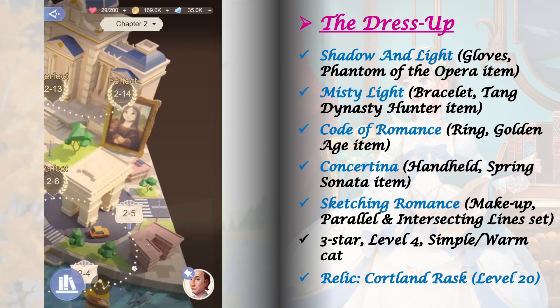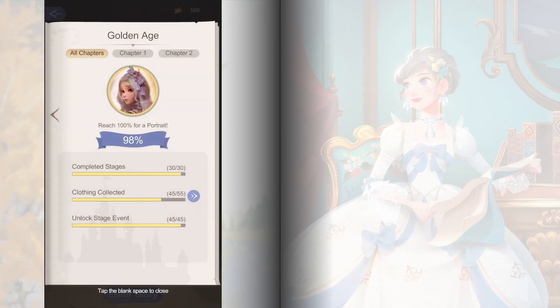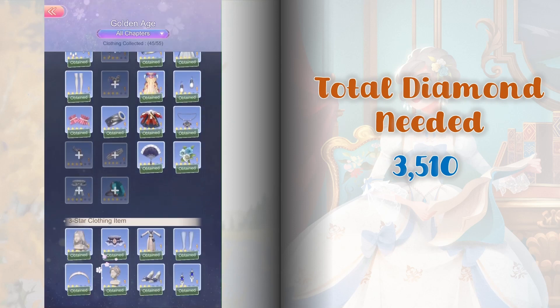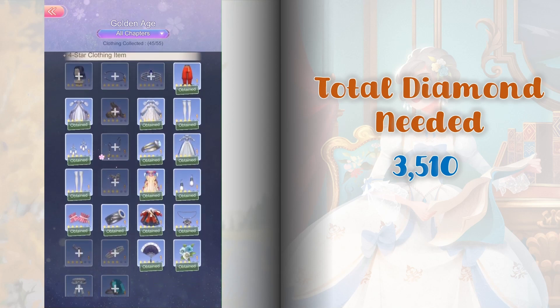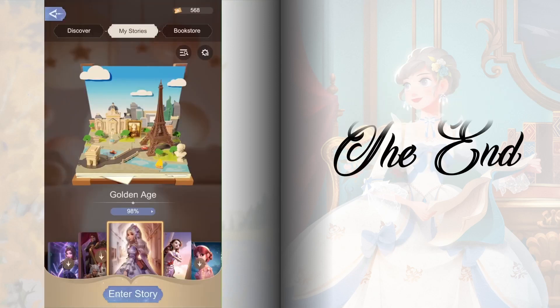We have now unlocked all levels and stage events from Golden Age. Items from this book, including the ones from Parvin's shop, include 16 blueprint items costing 3,510 diamonds in total. That wraps it up, lovelies. If you find this video helpful, please consider tapping the like and subscribe button to get other Time Princess walkthroughs. Have a nice day ahead and happy gaming!